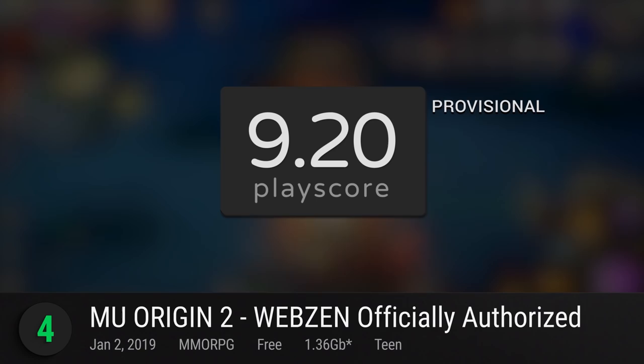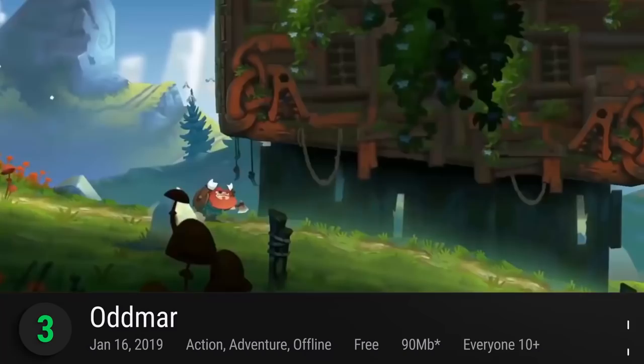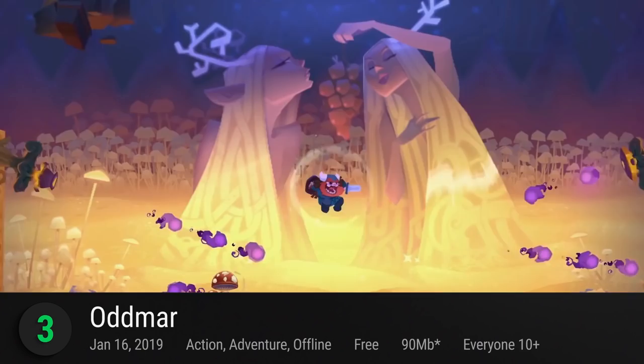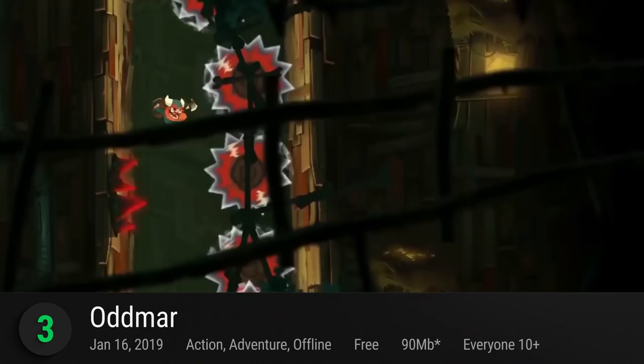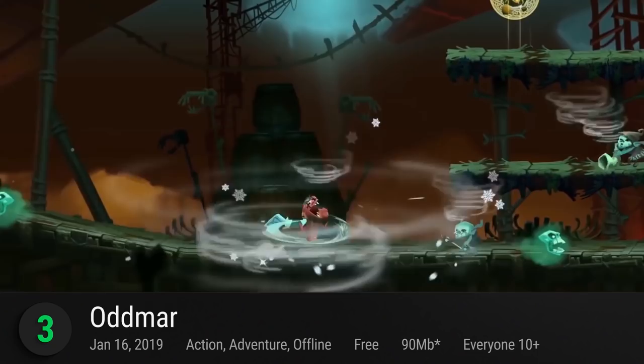3. Odmar — the quest to find a worthy spot in Valhalla is a difficult task. Mobki's mobile adventure game takes you to the life of Odmar as he reclaims his worth by going on an epic Nordic journey. With over 24 handcrafted worlds, engage in fun physics-based puzzle and platforming challenges. Use your magical abilities and encounter foes around its fantasy world. It has a provisional PlayScore of 9.39.